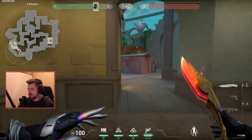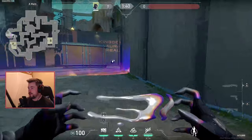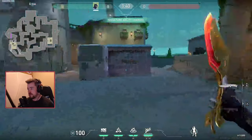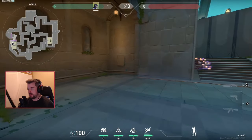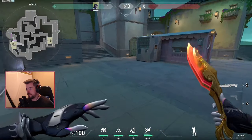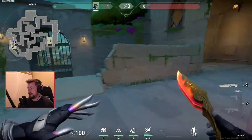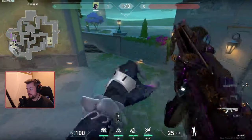Next is Pearl — currently not in the rotation but I have some fun ideas. For A, throw maybe a wall somewhere around here, a barbed wire here, and a flash over here. For the A site itself, this basic wall right here is pretty good — they're going to have a hard time funneling around it. Keep it a bit further out. A simple barbed wire here and another barbed wire over here, with a flash up there.